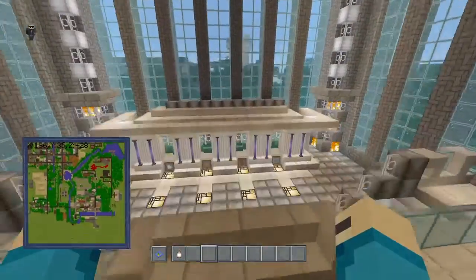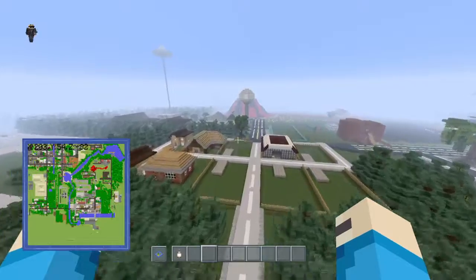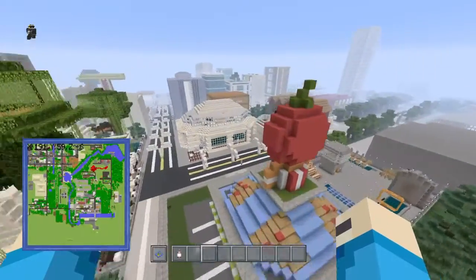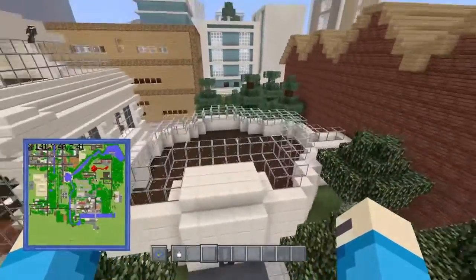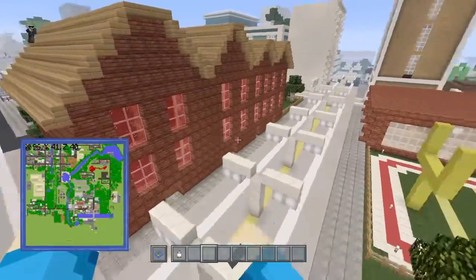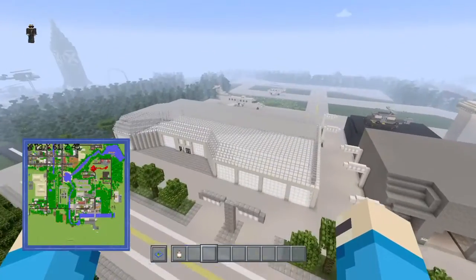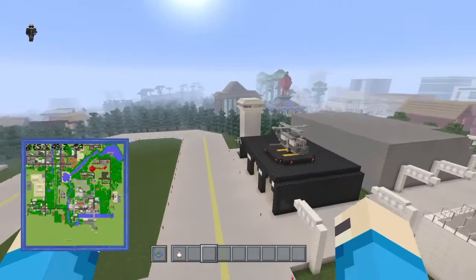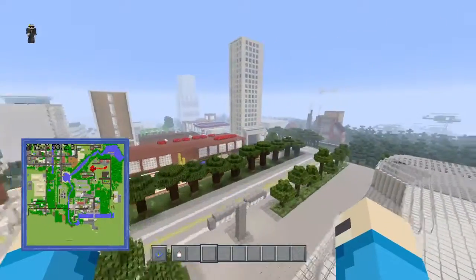We have a lumber yard, and this other little area with houses still being put up. Going back into the city there's a little police training camp, a house still being built, and then the airport — we also have some houses and a school right here too. This airport is massive, took a long time to build, still needs decorating, but we've got planes, more planes, and helicopters including a police helicopter.